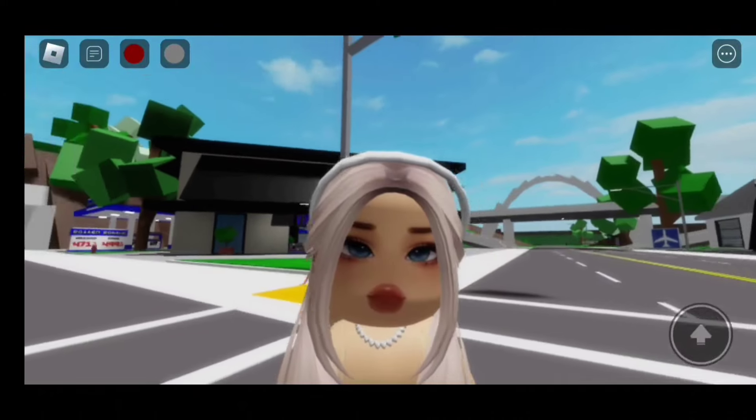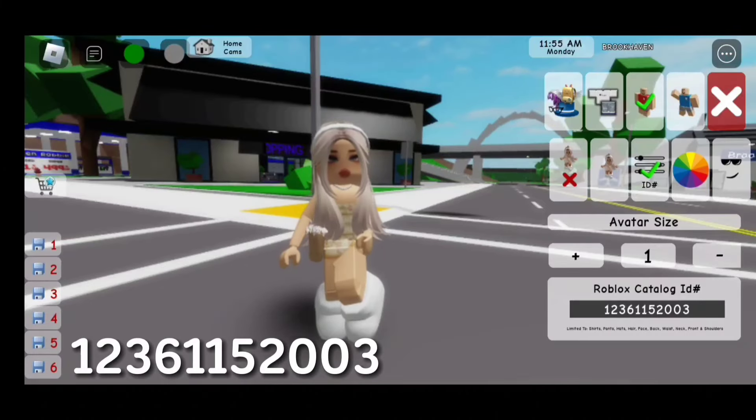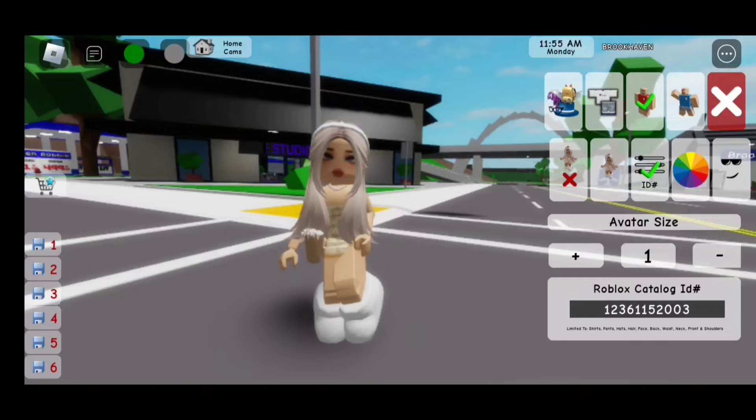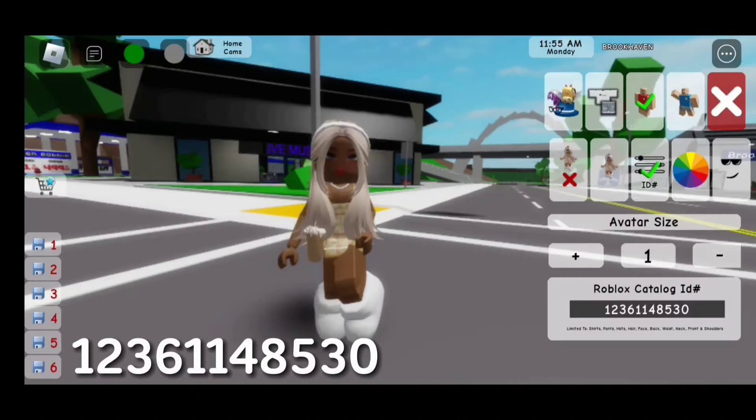For this one, the code is 1-2-3-6-1-1-5-2-0-0-3. For this face, the code is 1-2-3-6-1-1-4-8-5-3-0.